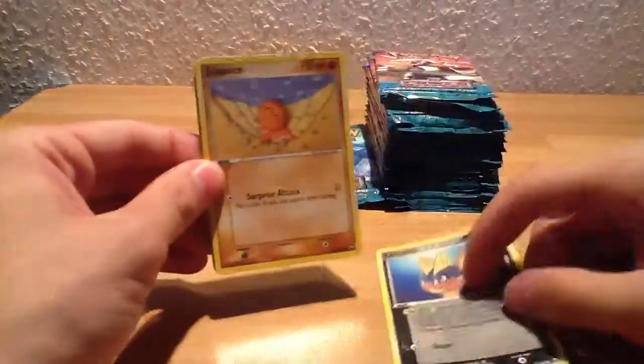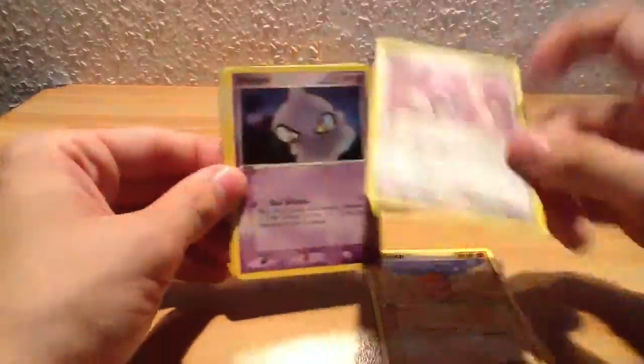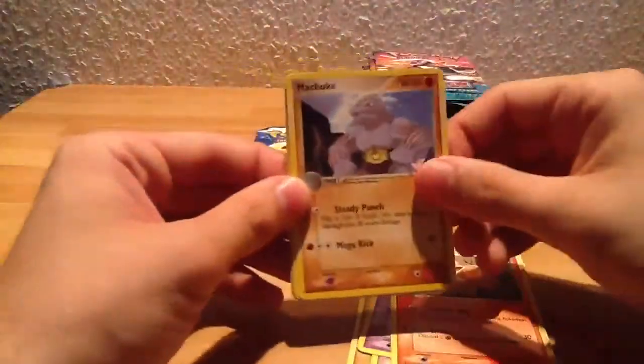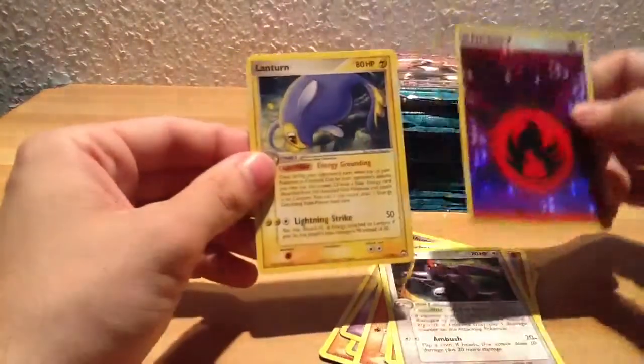Carvanha, Trapinch, Skitty, Shuppet, Vulpix, Machoke, Vigoroth, Fire Energy Reverse, and Lanturn.